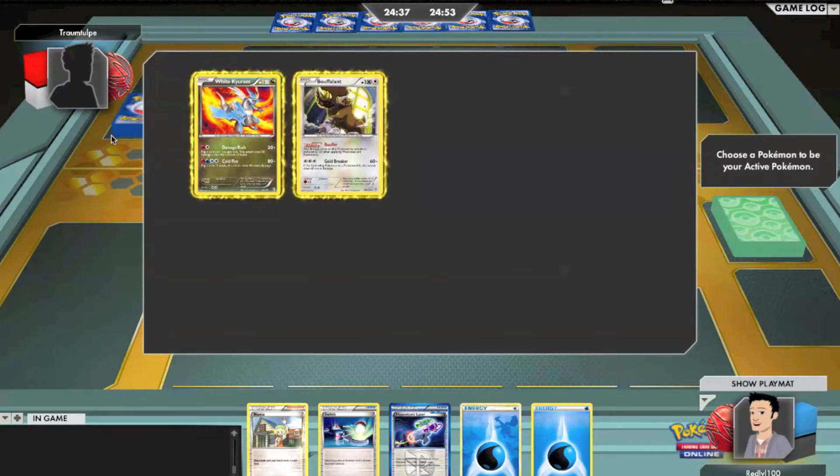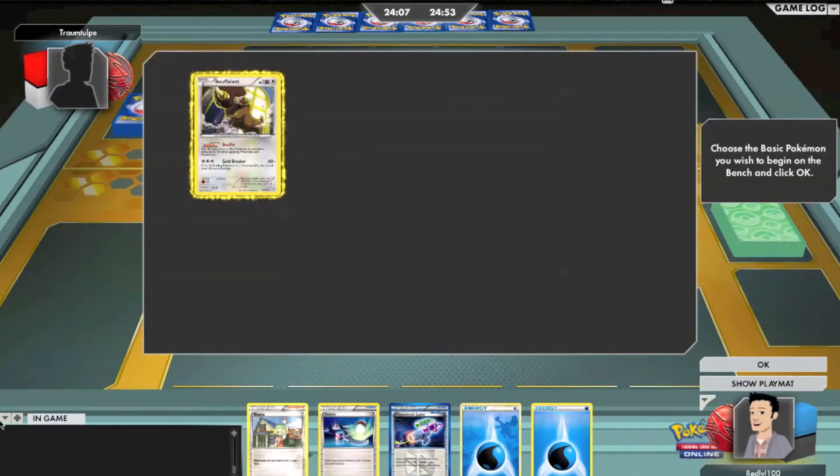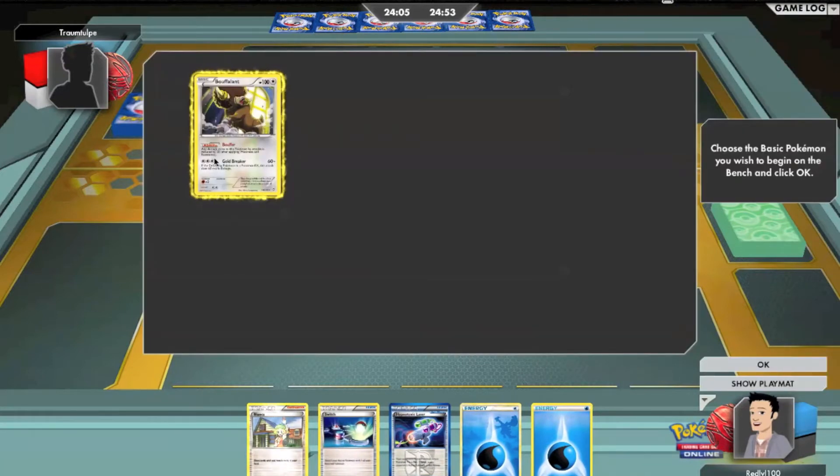So on today's match, I'm playing with the Vanilluxe — you know what I'm talking about, that ice cream looking dude. I saw him and I really like the way his card and his pose look, so I thought, why not? I just said it real quick because I wanted some variety, so you guys can see different cards on different videos. They're not always the Rayquaza or the Fire one.